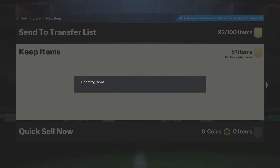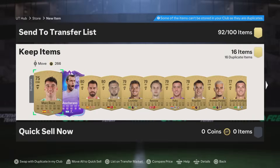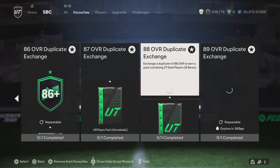We go ahead and get an 86 in this first one and a 91, so those go straight back into the duplicate exchange. We'll rinse that right now and any of those that we do get we will just reopen as well.